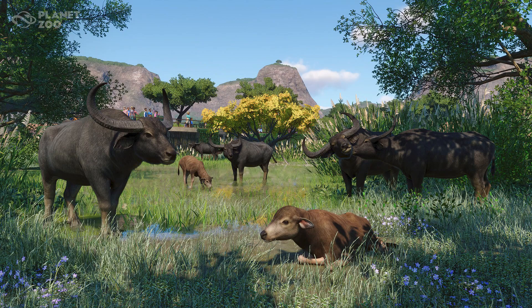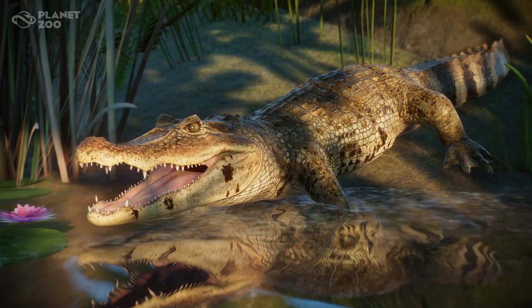In seventh place, we have the Water Buffalo. This one is kind of just another generic hoofstock species in my mind, but don't those babies look adorable?